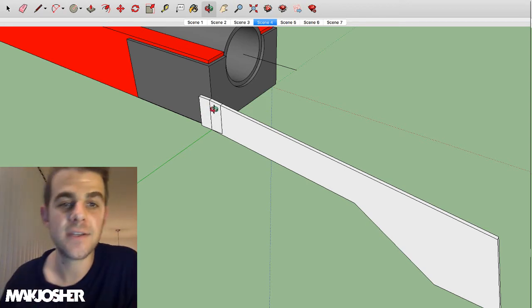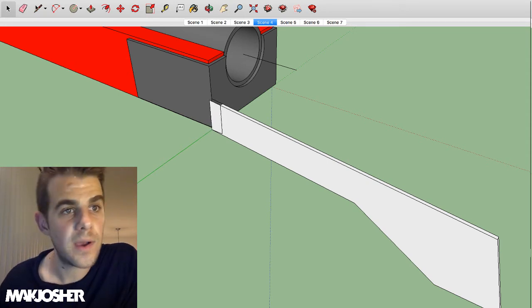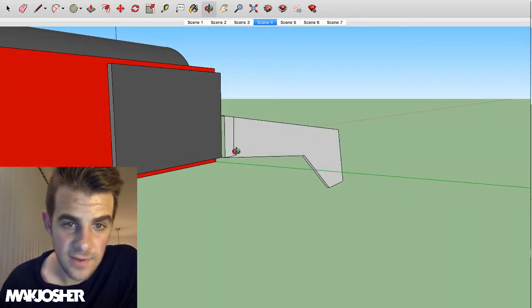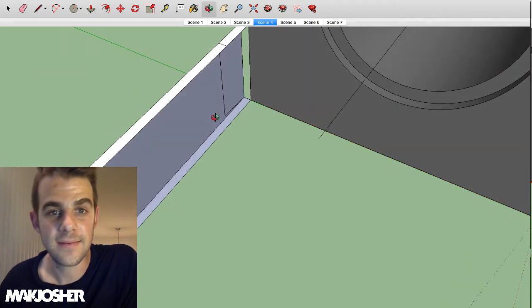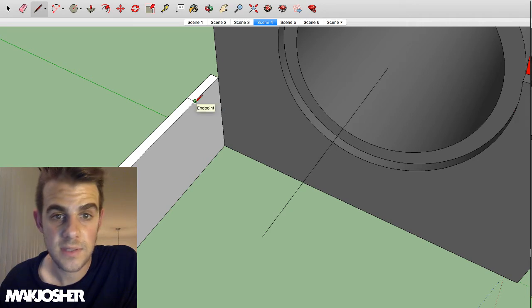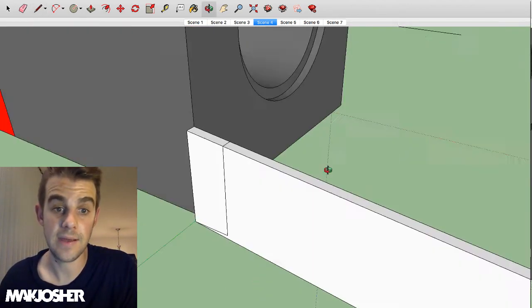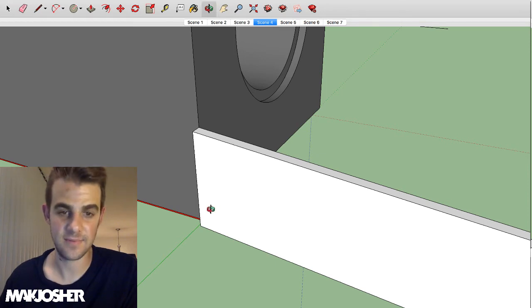Actually I'm going to change that around — instead of attaching the hinge there, let's do it this way to reduce drag. This is why I like using 3D design: you can really get into what you're working on and change things as you find issues. It takes a bit of time but it's really worth it — you don't make the mistakes when you're actually building. The mistakes are pretty much made now in the design phase.